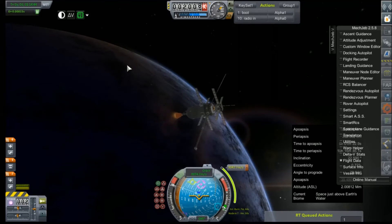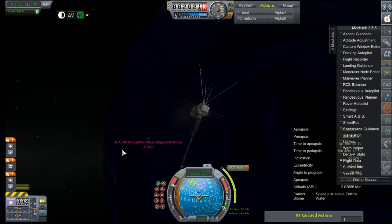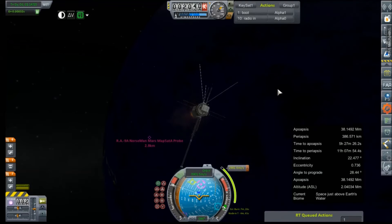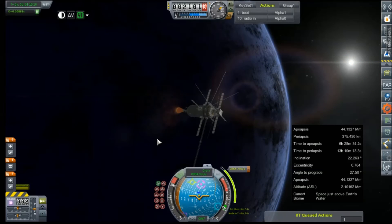We are left with no choice but to try some kind of aerobrake if we can. Or if we get super lucky, we can try to plot braking maneuvers by flying by Phobos or Deimos — their gravity well is, well, insignificant, to say the absolute least. This is going to become a very interesting mission.